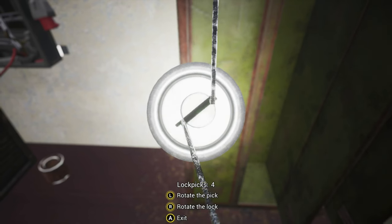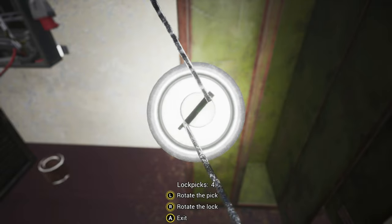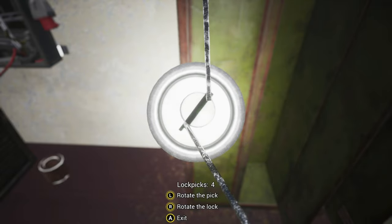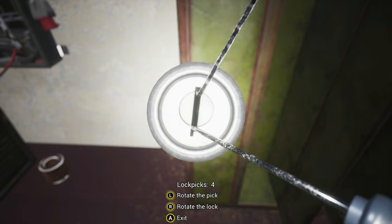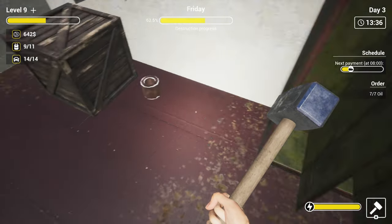There is also a lockpicking minigame that is straight out of the Elder Scrolls series, but far worse. The only items you seem to get out of these locked boxes and safes are the things that you will find when breaking down the ship pieces, but they're of a higher overall level.